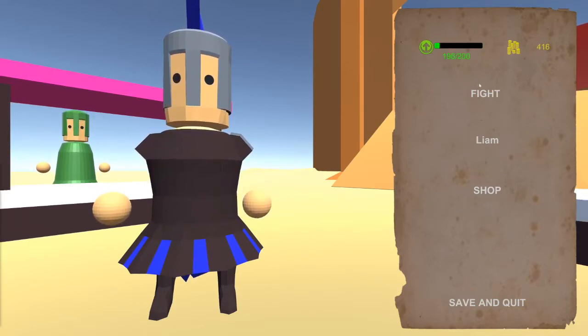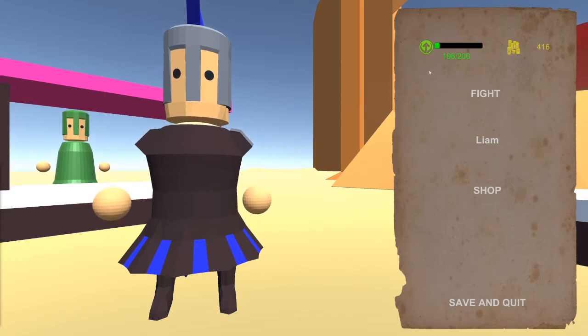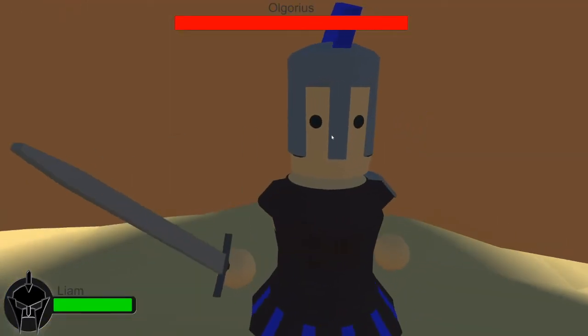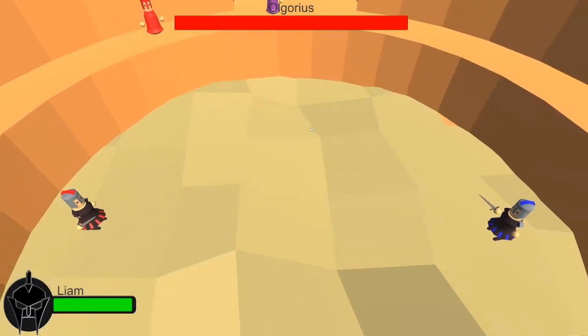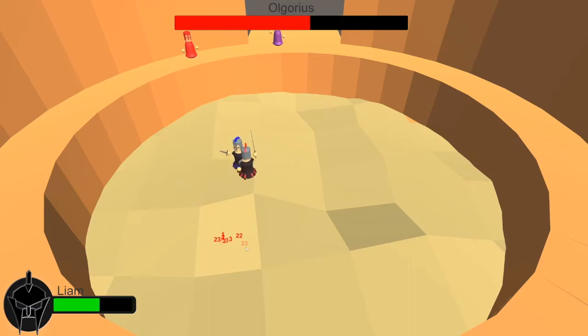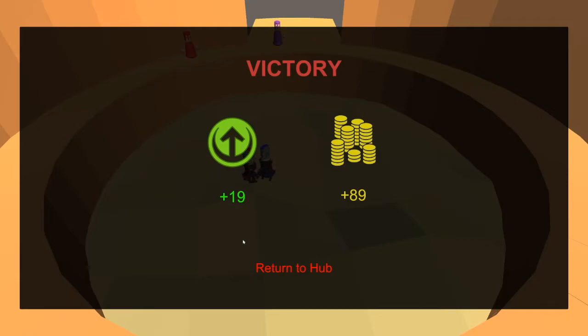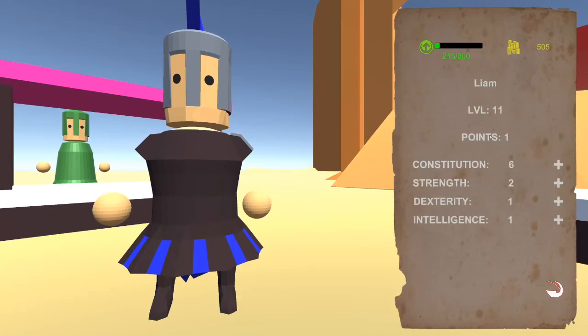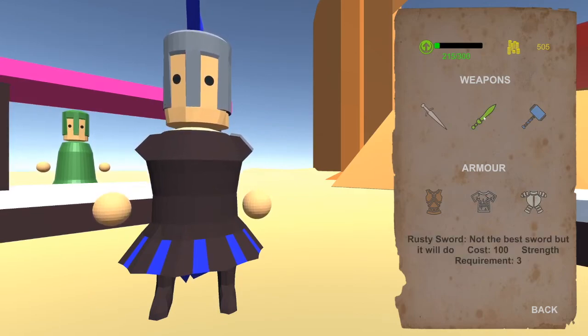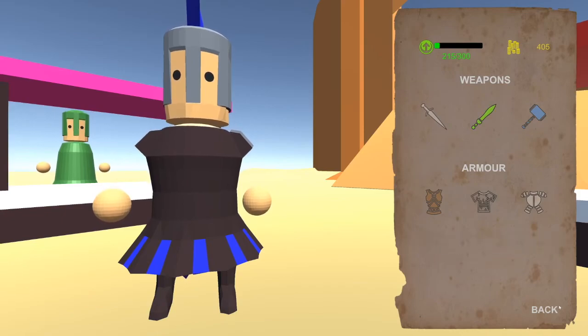As you can see we are one win away from leveling up, so let's fight again and see that happen. I've upgraded my health quite a lot so my damage is quite low, but the enemy damage is quite high to combat this — and we won. You can see here we leveled up, we can spend our points, and we can buy new stuff. We bought that weapon and it tells us we already own it.